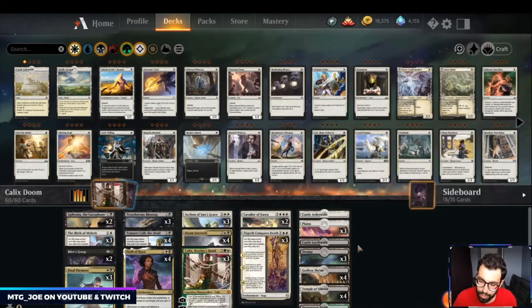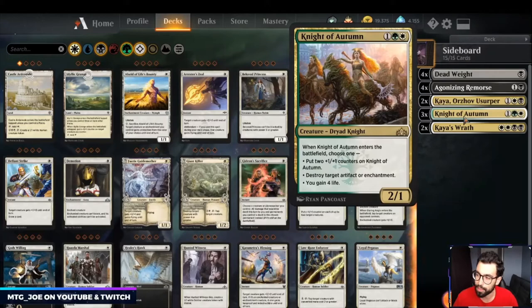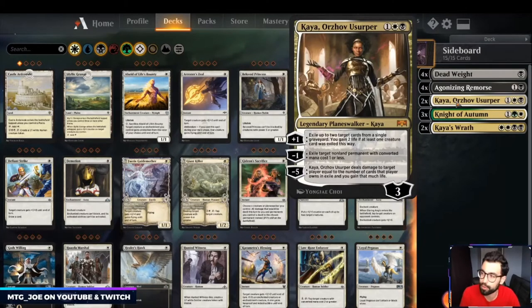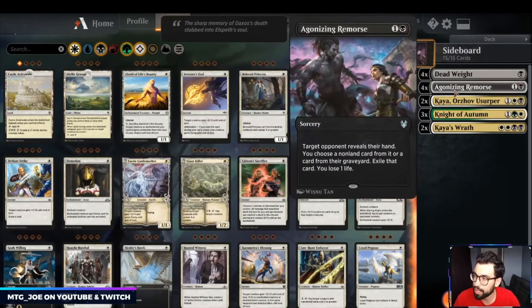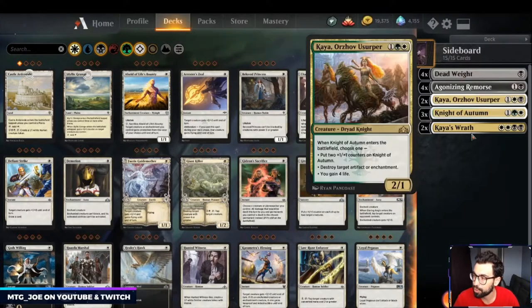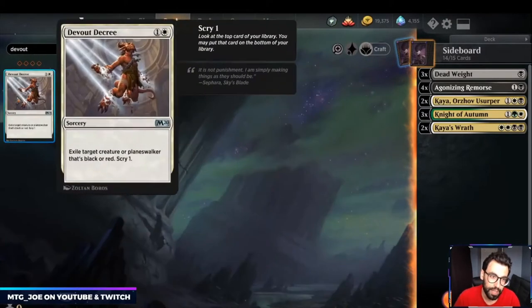Mana base-wise it's pretty simple: one of each castle, eight shocklands. I want to see if that's enough green, and whether we're taking unnecessary damage to cast Calix. Sideboard-wise we have a couple green cards in Nightof Autumn, Kaya's Wrath for go-wide decks, Kaya, Orzhova's Scourge to exile opponent's graveyard cards and get rid of escape threats, four Agonizing Remorse, and four Deadweight. I also want to fit in at least one Devout Decree — exiling is relevant.